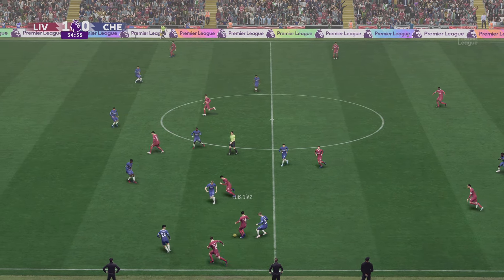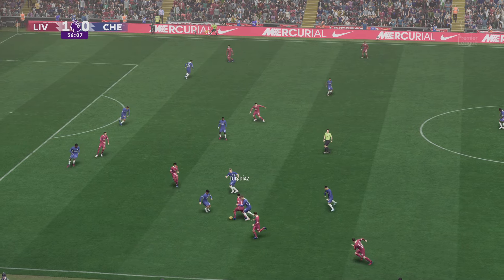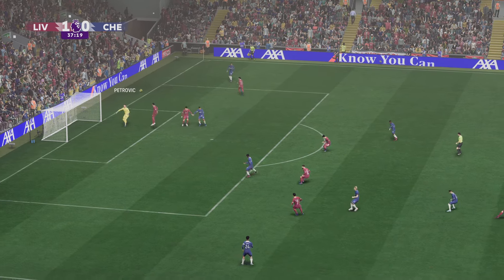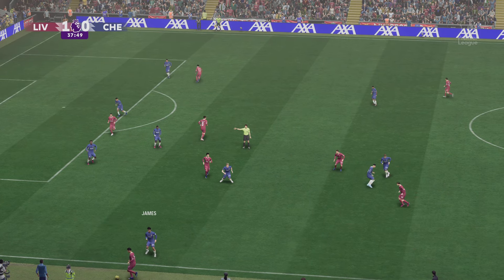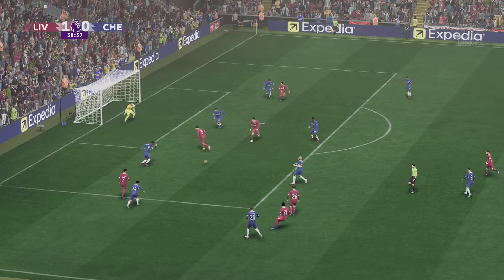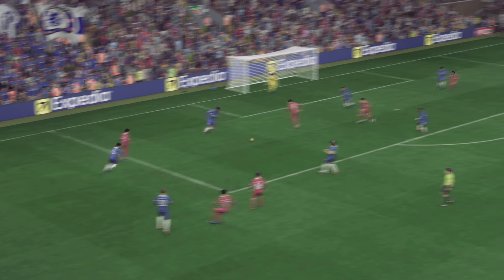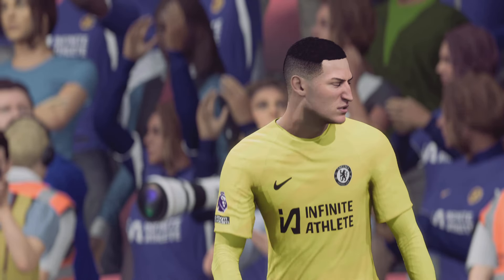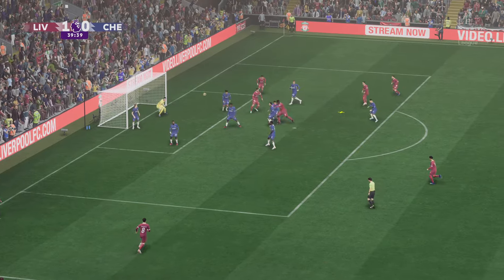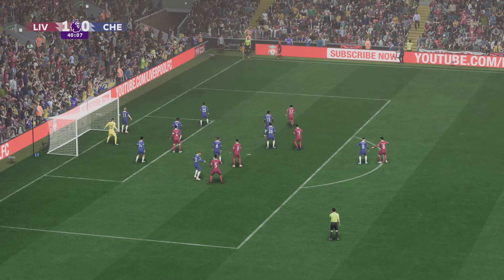Luis Diaz. Here's Robertson. McAllister. Clearly took a touch on the way out of play, so a throw-in to come. Diaz. That's someone to play it to. Oh, deflected by the goalkeeper. It's a short one. Delivery from Salah here, and tipping it down — hitting the crossbar.